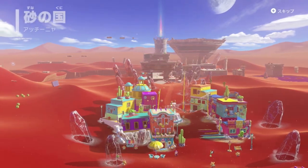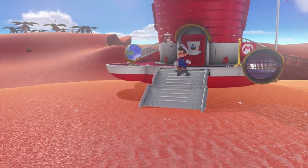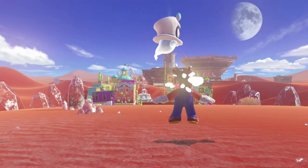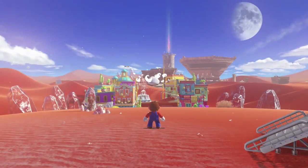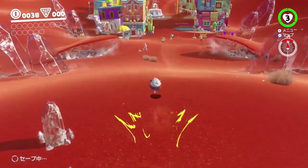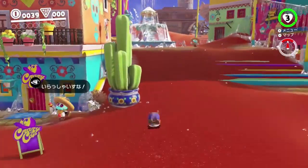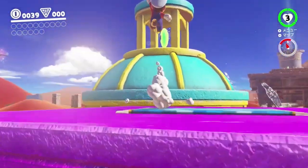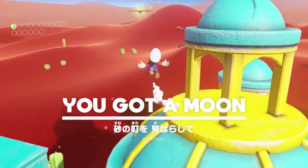So first off is sand kingdom, and this one is pretty similar at first to the any percent route with a little bit of world peaceness kind of thrown in there. But just as before, the first thing we're going to want to do is buffer a spin pound and then head straight for the chapel moon. We are still on a bird timer so making sure we're being extra fast.